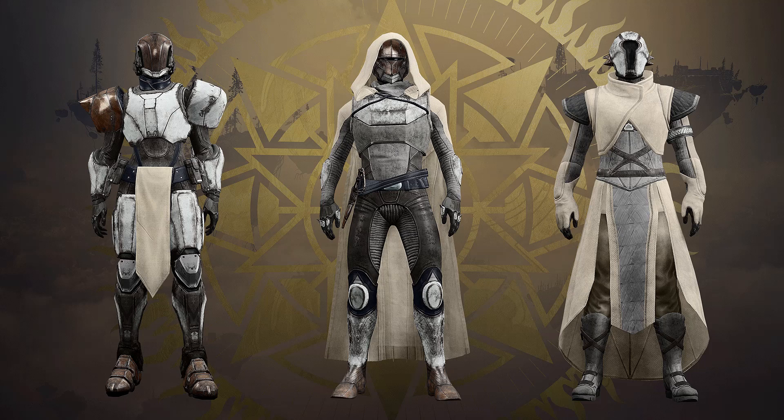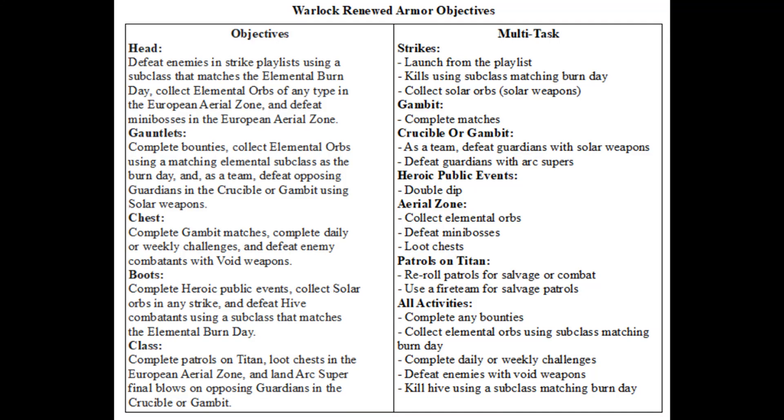Get a fireteam together if possible. For the helmet, you need to defeat enemies in strike playlists using a subclass matching the elemental burn day. You can figure out the burn day by looking at the color of the fire next to the statue of heroes: if it's orange it's a solar day, if it's blue it's arc, if it's purple it's void. With the wording, it's possible they need to be elemental ability kills while equipped with that subclass. You also need to collect elemental orbs of any type in the aerial zone, and defeat many bosses in the aerial zone.